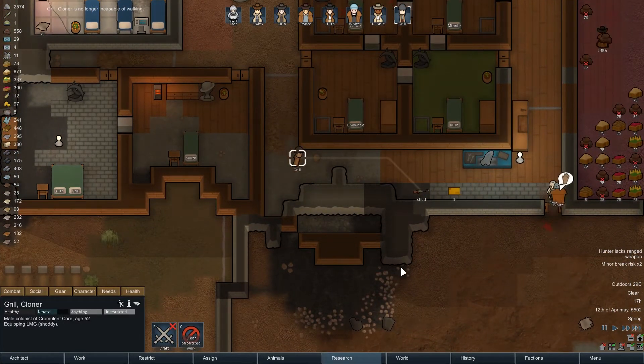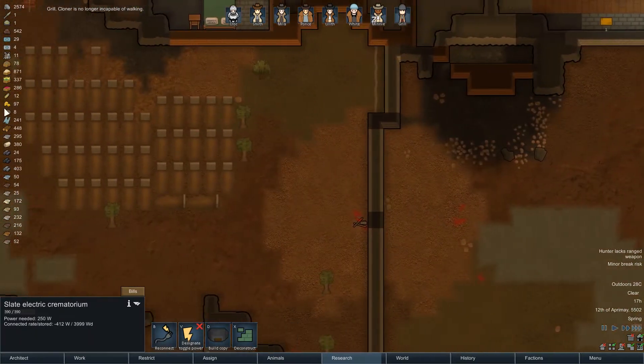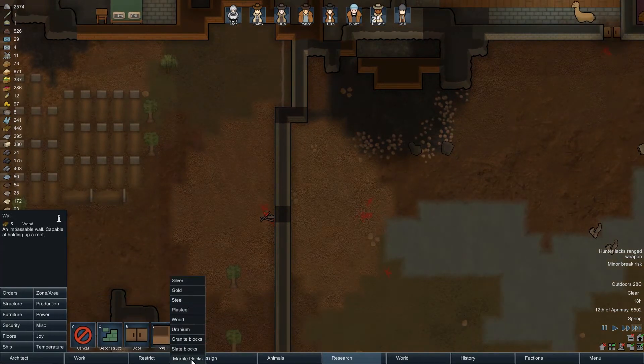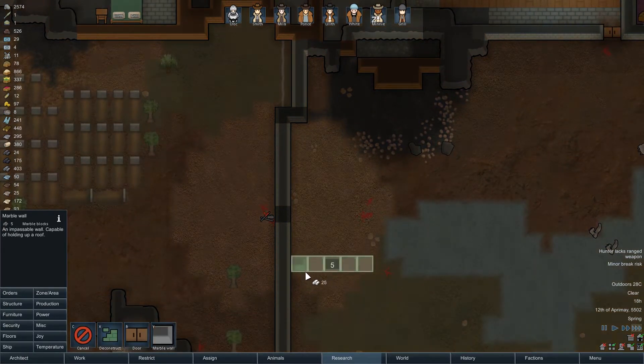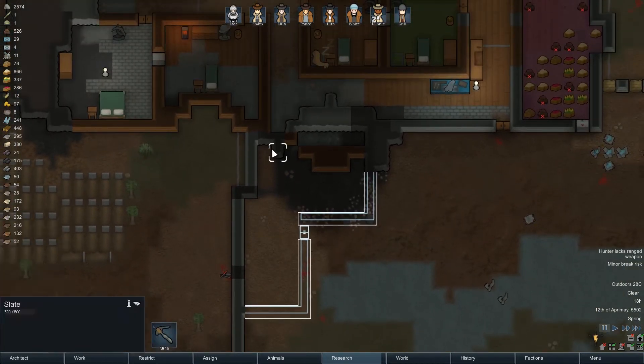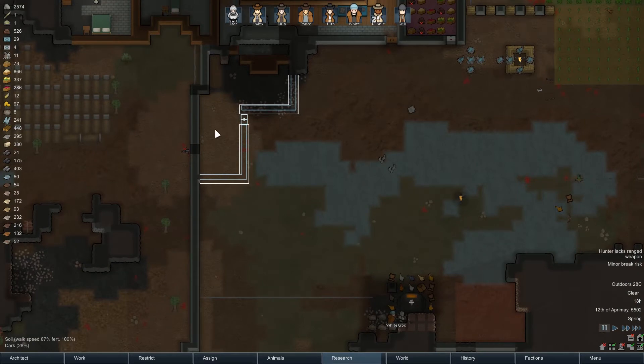Grill, get your gun back. We've got a lot of marble, so we'll go like this — put the door right there, put some prison cells right here. Maybe two smallish ones with a shared eating space — that might work.